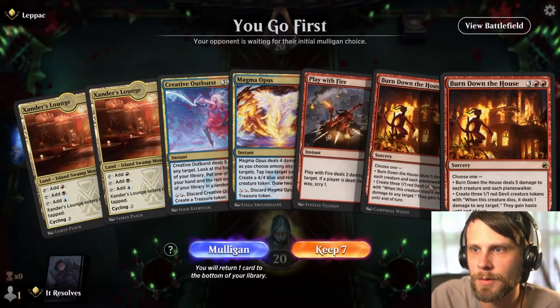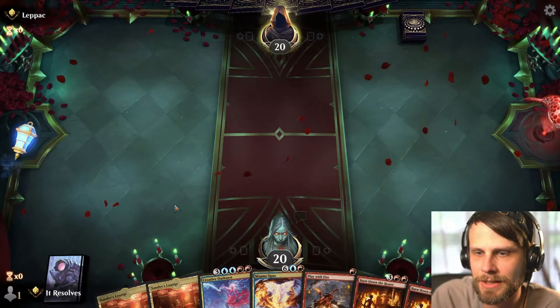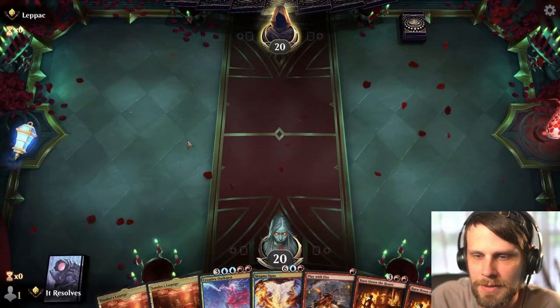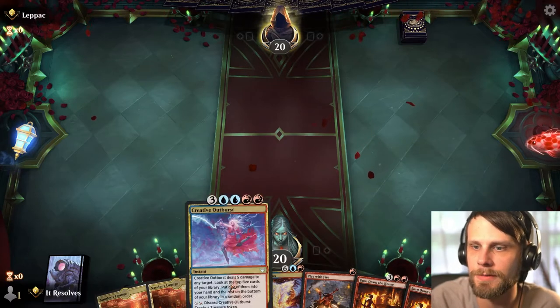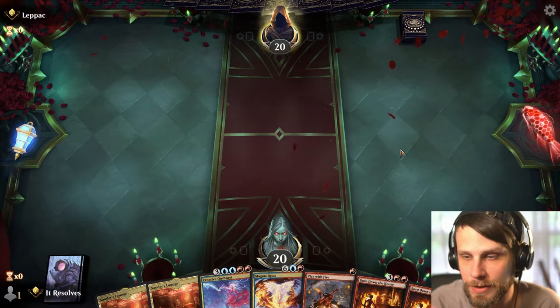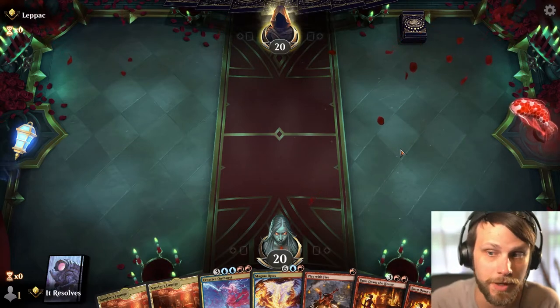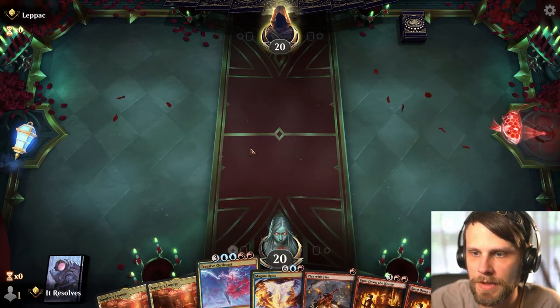Alright guys, here we are for game number one. A little bit of a tricky hand but I'm actually going to keep it. The double tapped lands aren't great, but we do have a Play with Fire which can deal with an early game threat, and we've got two things we can discard to treasure tokens, and then Burn Down the House later on, which is phenomenal. What we really need is just some card draw.